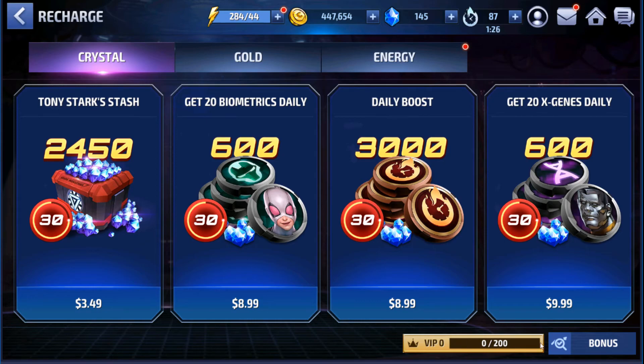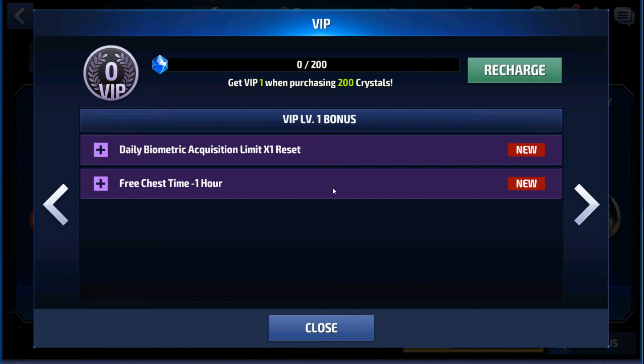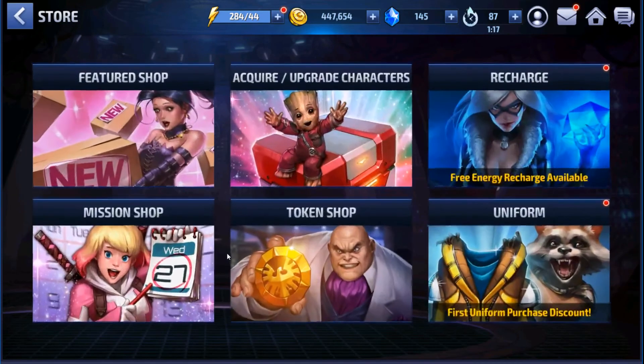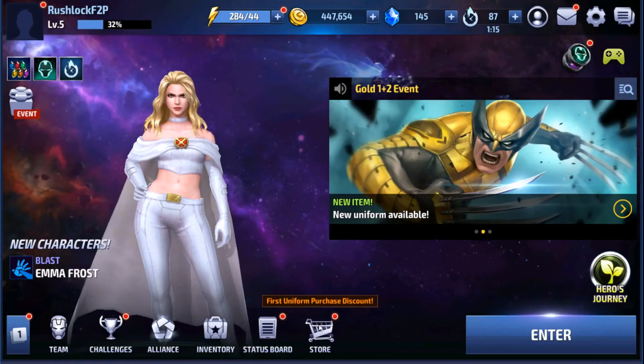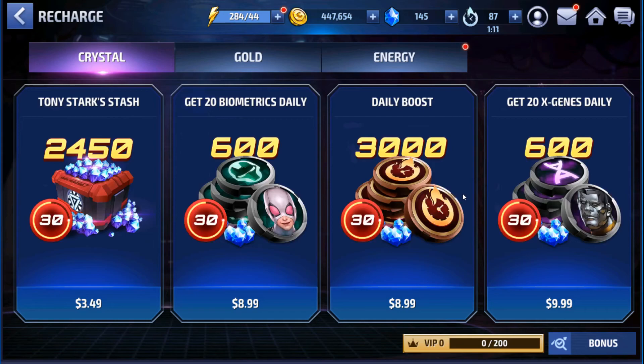For example, at VIP level one, that free chest — the free hero you get every day. The Tony Stark Stash, to me, is a huge value. So if you're playing the game enough on a monthly basis to justify $3.50, this is the first purchase I would make personally. After that, if there's a certain character you want to unlock and focus on, you can go to the biometric system — that will help as well. But those are the basics.